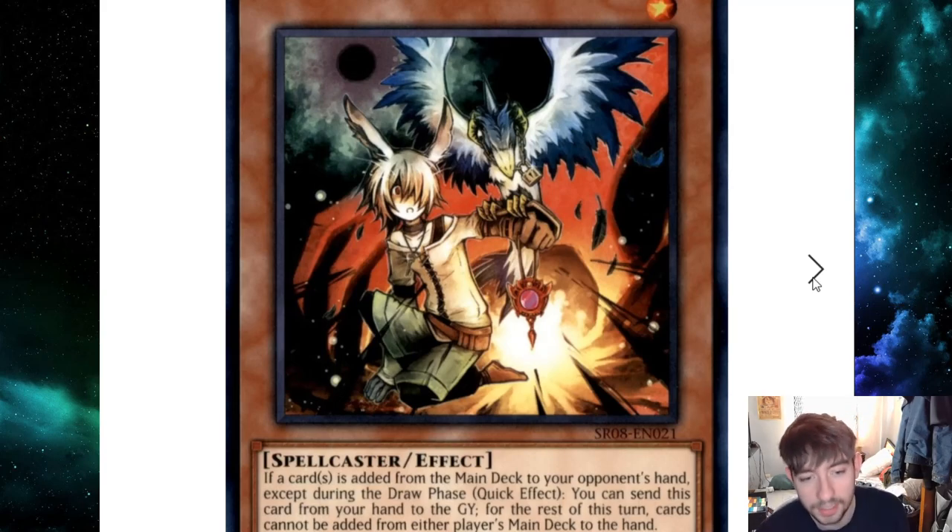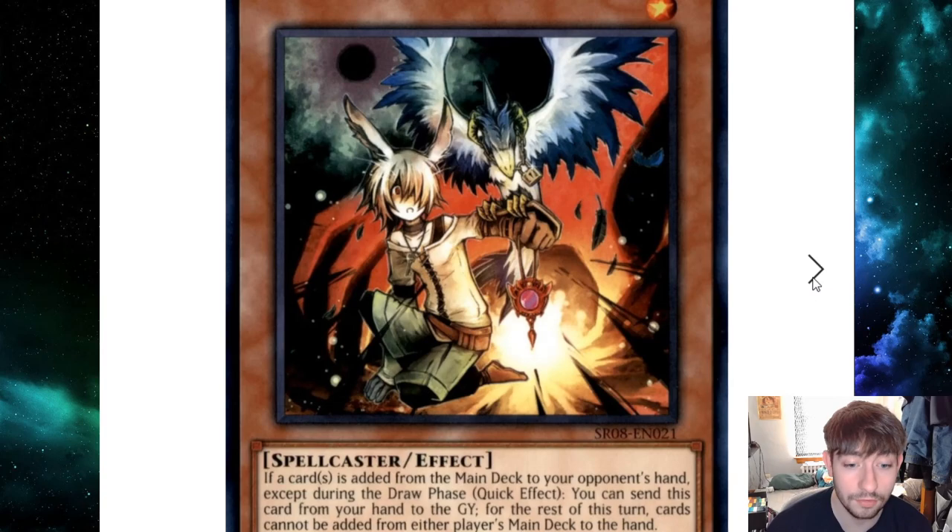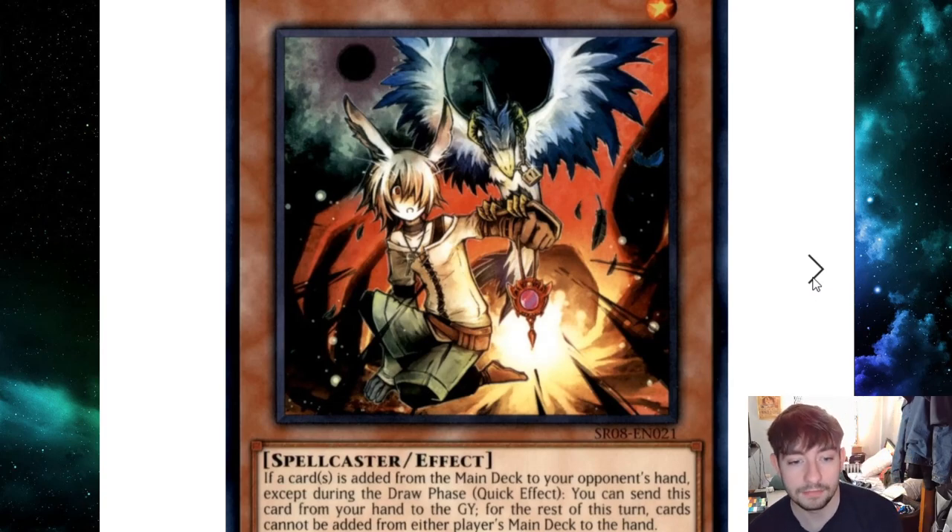First up we've got Droll & Lock Bird. This one is a super easy one. We saw this at the Pro Play Games Tour Orlando — almost every feature match that Spiral was in, the opponent was siding in Droll & Lock Bird. A lot of people were just putting it in the main because they knew they'd play over half their duels against Spiral. It's a complete blank for them for a turn — this card stops them after the first search, and it gives you a chance going second to mount your board.